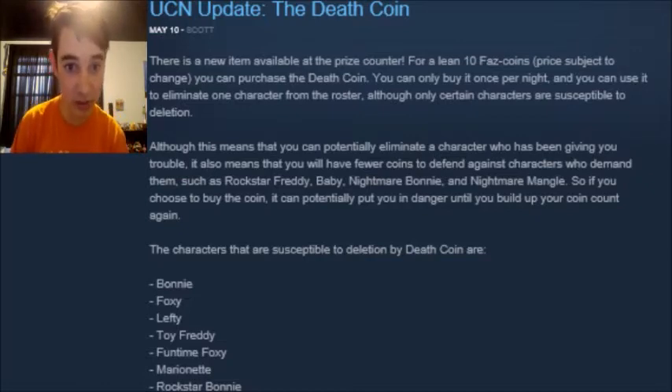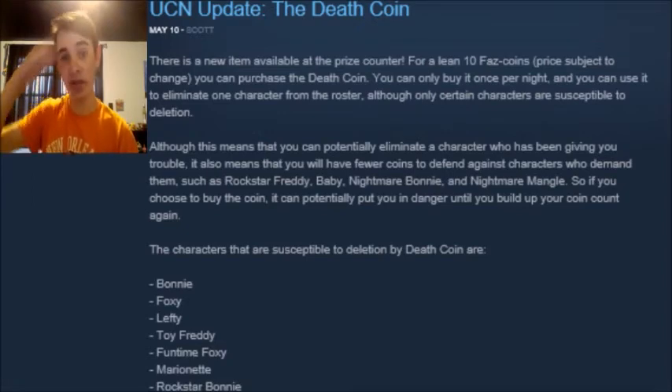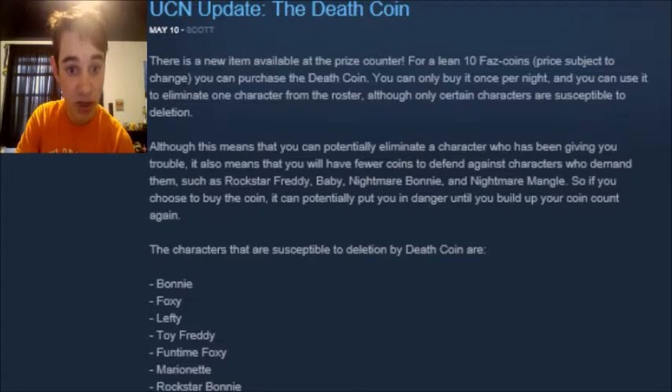There is a new item available at the prize counter. For a lean 10 FAZ coins — price subject to change — you can purchase the death coin. Price subject to change means he may or may not change the price from now until when Ultimate Custom Night gets released. You can only buy it once per night and you can use it to eliminate one character from the roster, although only certain characters are susceptible to deletion. This means you can potentially eliminate a character who has been giving you trouble, but it also means you'll have fewer coins to defend against characters who demand them, such as Rockstar Freddy, Baby, Nightmare Bonnie, and Nightmare Mangle. So if you choose to buy the coin, it can potentially put you in danger until you build up your coin count yet again.